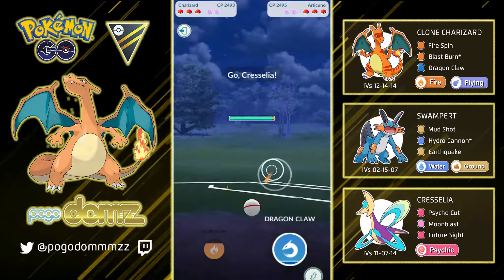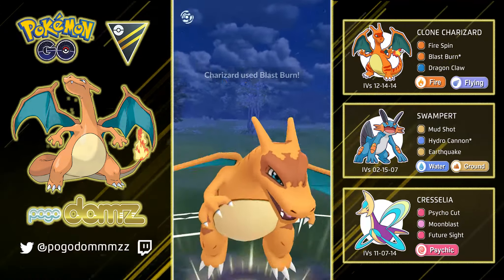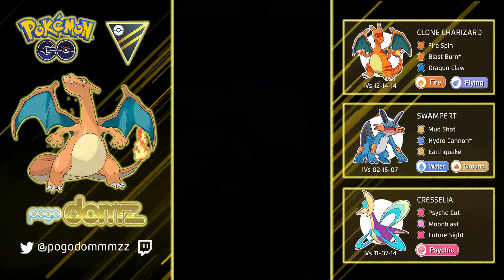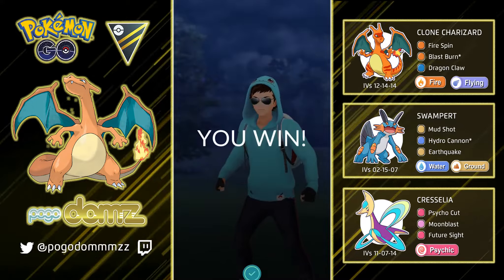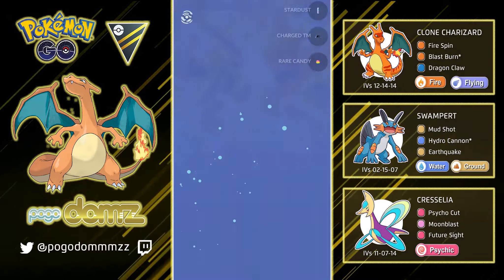Sometimes people stay in — and as you can see you just have to be careful. Melmetal matchups can be tough, even Swampert sometimes. But without a doubt, Charizard is really fun to use.